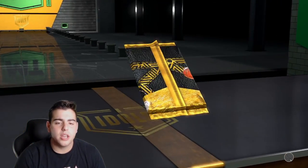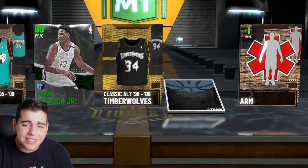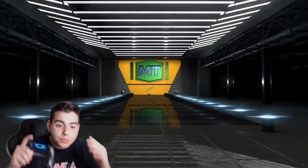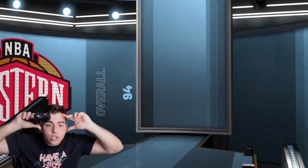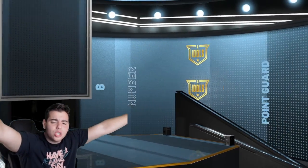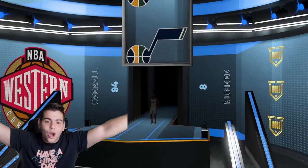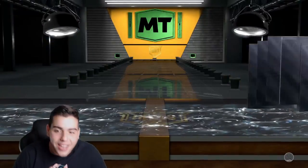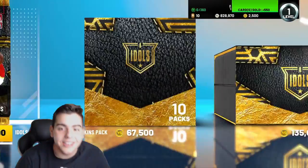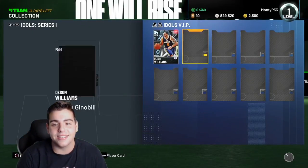We got two amethyst pulls in about 140,000 MT worth of packs. Let's see — OH! Let's go, we got a DIAMOND! We got a diamond, let's go! These packs are juiced! We got Deron Williams! Diamond Deron Williams — yo, holy crap, these packs are insane! Should I do a gameplay with him? I just can't.